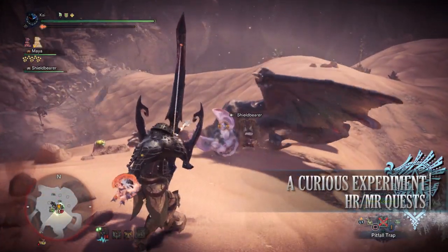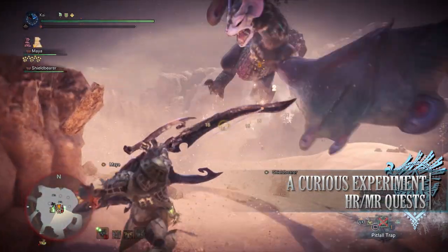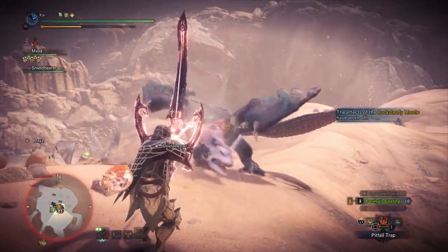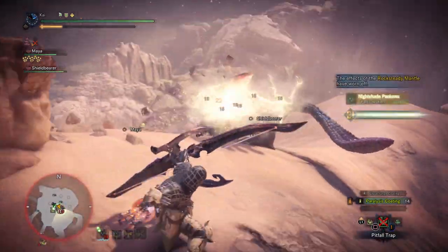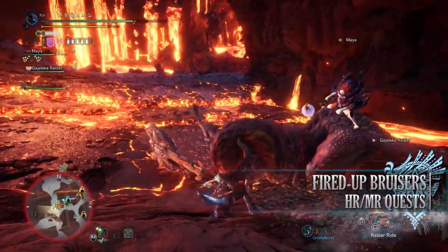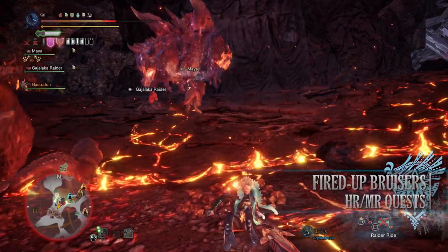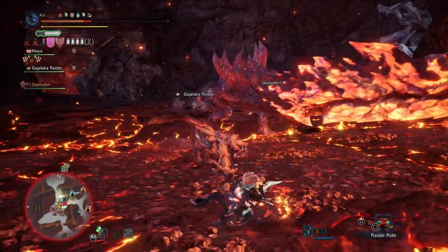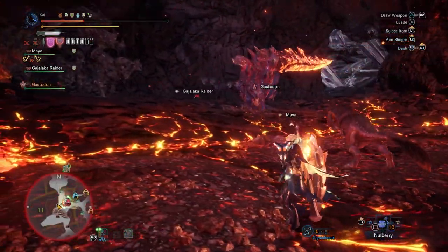Next is A Curious Experiment, a 3-star Master Rank quest requiring Master Rank 7 or higher, with players taking on a Diablos and Nightshade Paolumu in the Wildspire Waste — nothing too special in terms of rewards. Next is Fired Up Brucers, a 3-star Master Rank quest requiring Master Rank 9 or higher, with players taking on a Glavenus and Uragaan in the Elder's Recess. Again, bonus Hunter Rank and Master Rank points, and also a quest to consider if you need Monster Slog Bones.